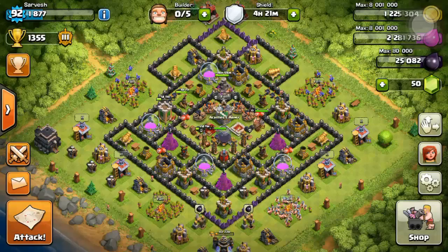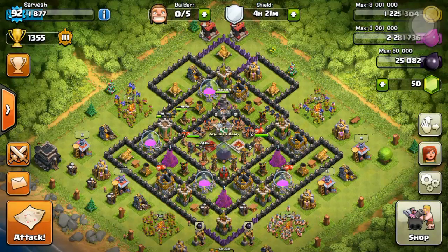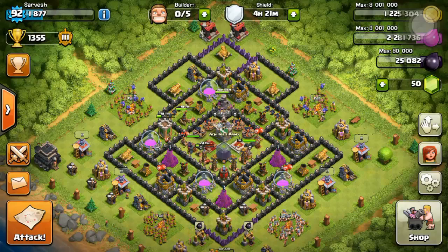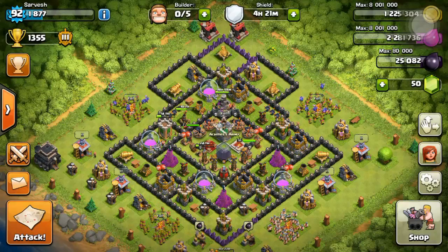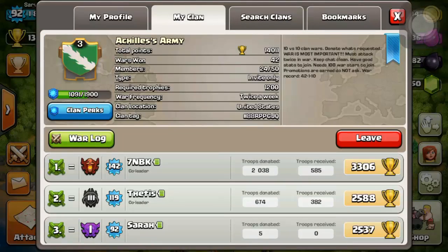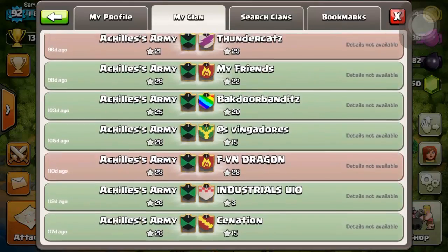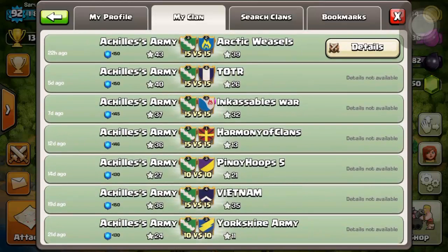What is up guys, welcome back! Today we are going to talk about epic clan wars. As you might have guessed from the thumbnail, we won a war and it was bloody awesome. Looking at the war log of the clan — so many greens! We win almost 90% of our wars, guys, and it's really awesome.